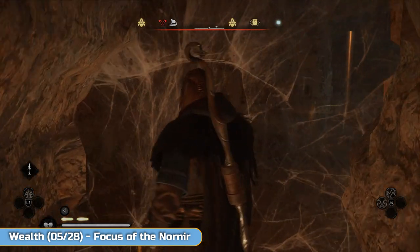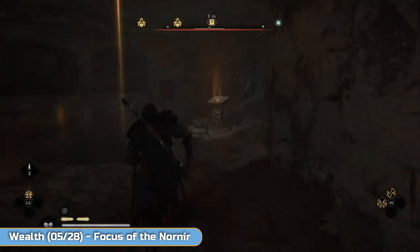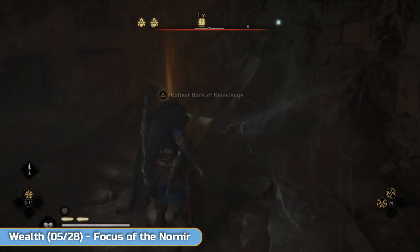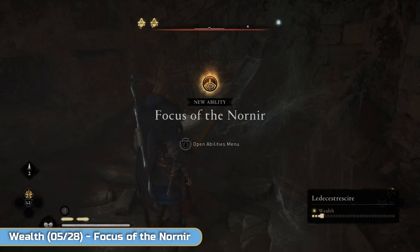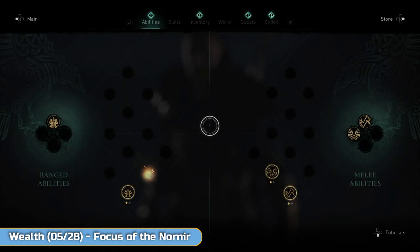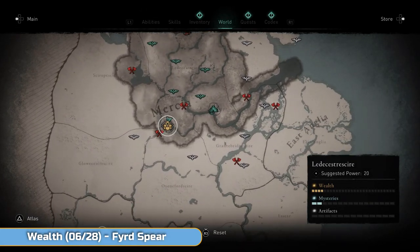Nice and simple — another wealth down here. Go through here and you're going to get an ability. It's a Book of Knowledge — Focus of the Nornir.